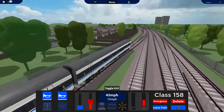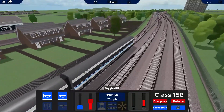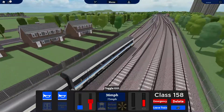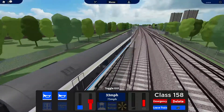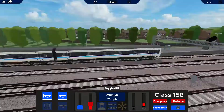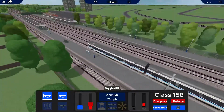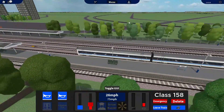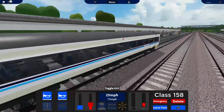Here we are approaching Folkingum. They've changed this a lot — we've now got three platforms. Fast lines you can go 125, and obviously on the slows you can go 75. So we're going to stop here. They've obviously done the scenery all around here, which is looking good, although they need to finish off there I suppose. But it's still work in progress, so that's alright.